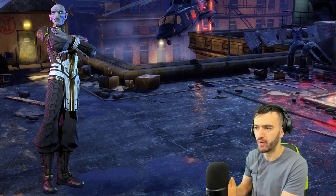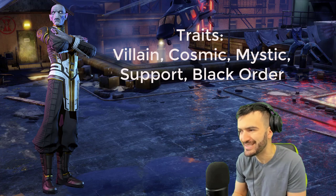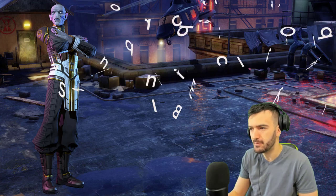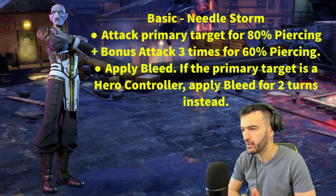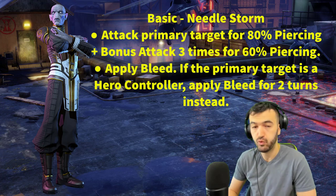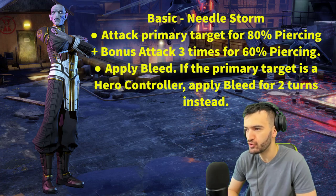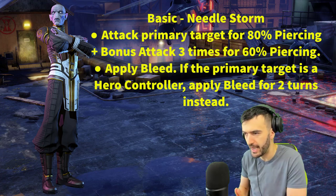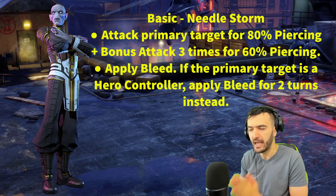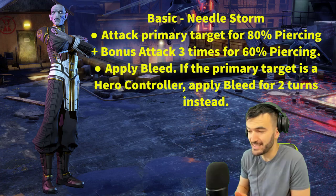The latest and greatest legendary character in the Marvel Strike Force universe is Ebony Maw. His traits are Villain, Cosmic, Mystic, Support, and Black Order. Let's take a look at his basic ability: Needle Storm. Attack the primary target for 80% piercing, plus bonus attack three times for 60% piercing. Apply bleed - if the primary target is a hero controller, apply bleed for two turns instead. So automatically with his basic he does a ton of good stuff, applying bleed, and we already know this guy is going to be a hero controller counter. Right away with his basic, this is phenomenal.